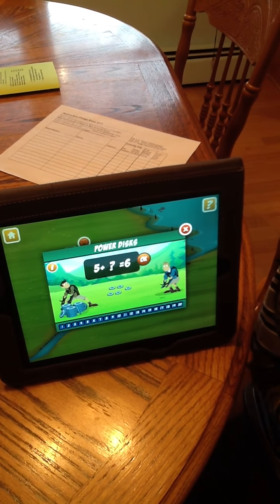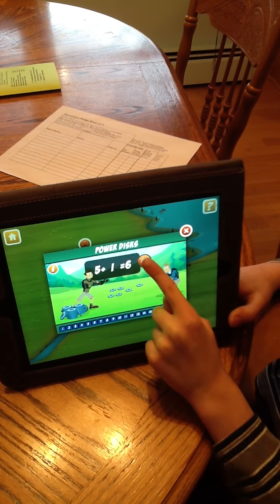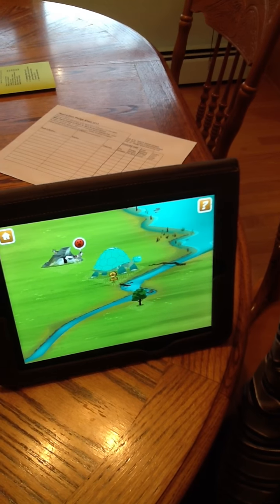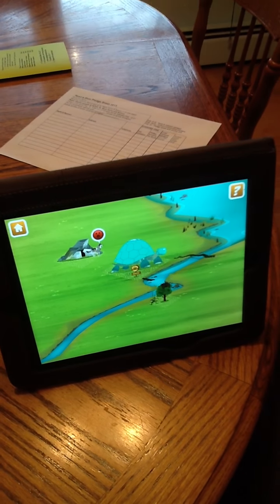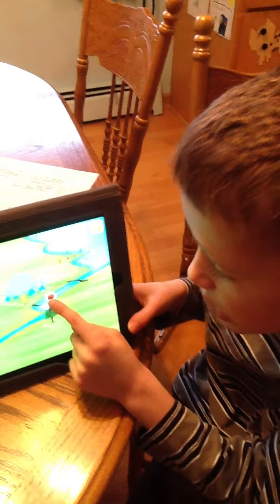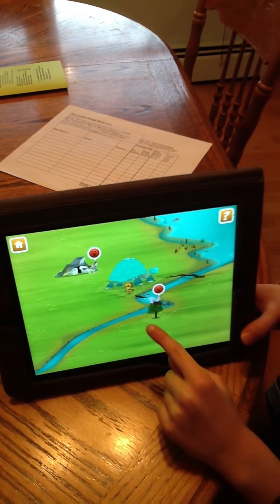Now the Creature Power Discs — you just press the Creature Power Discs like the same thing. I create squirrel power! And before you know it, you've got a tree for a squirrel. Now squirrels will move in there — there's one already. So you're like building habitats? Yeah, with math. Yeah. Now you have to try to build a tree for him.